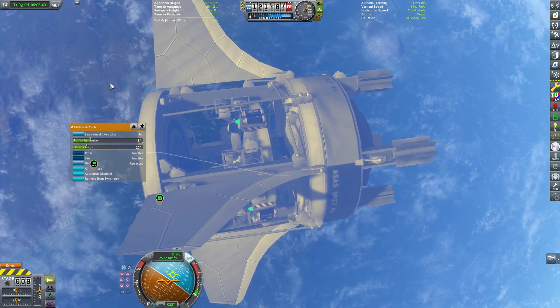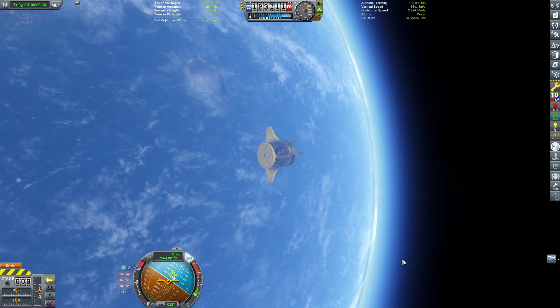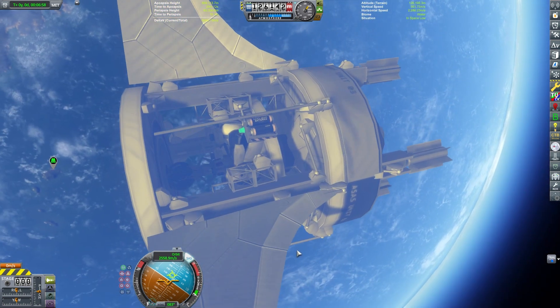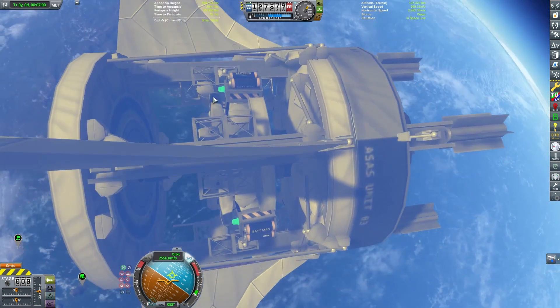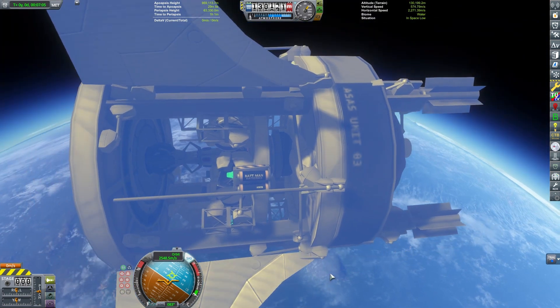I threw on some RTGs to get constant power, and this does work out, but you cannot use it the way I have it under regular time warp. Physics warp — kind of yes. Regular time warp — no. That is a downside of the original Kraken drive.